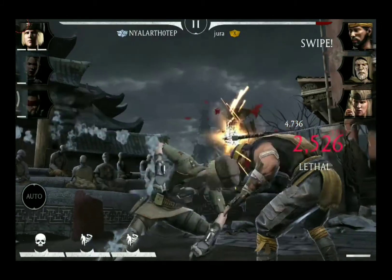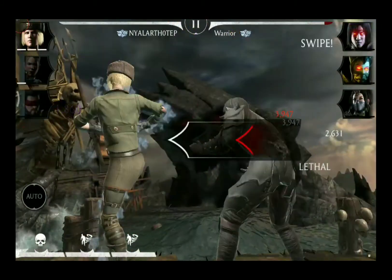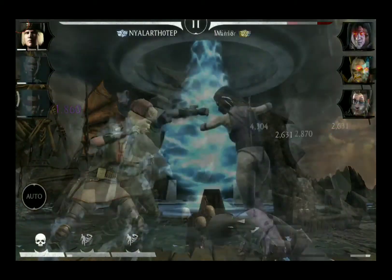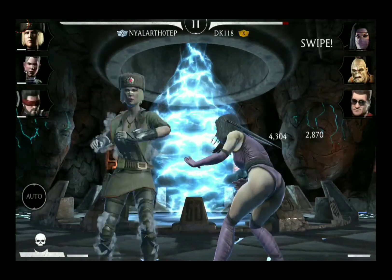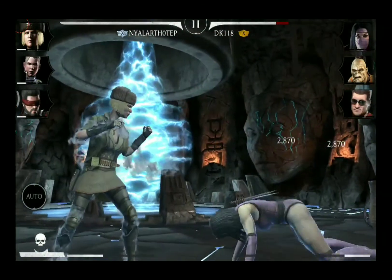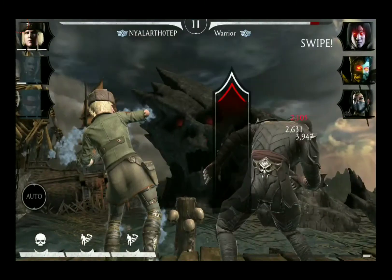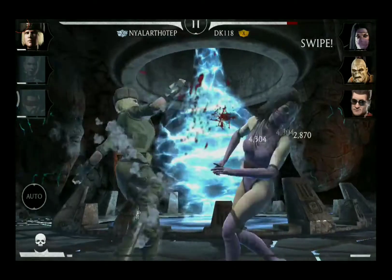Cold War Sonya Blade has two kinds of combo enders. The first one starts with a punch, goes into a kick and then ends on an elbow attack, knocking the opponent down to the ground. Her second one consists of two kicks pushing the opponent back, making it ideal for follow-up attacks.